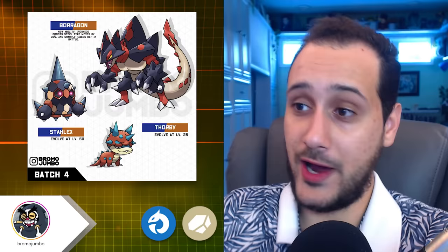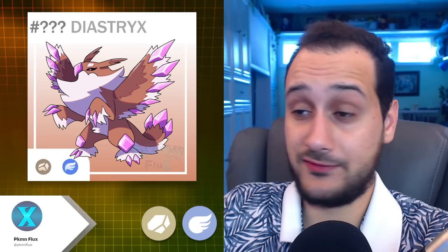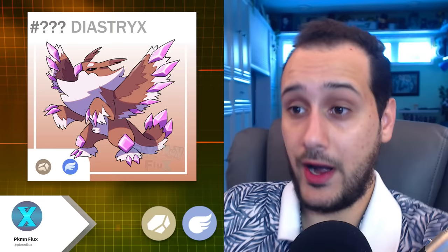Rock. Tyranitar is tough to beat, and Bromojumbo's Borogon is an honorable mention. Finally, we have a non-dragon type with Cyestrix from Pokémon Flux — a gem-clad griffin with a beard I find very endearing. It's hard and fluffy at the same time, pink and brown, full of contrasting elements. That's how you make a striking Pokémon, and its majesty fits in with other pseudos too. Geogriff's proportions aren't my favorite, but Grizzlet would become very popular.